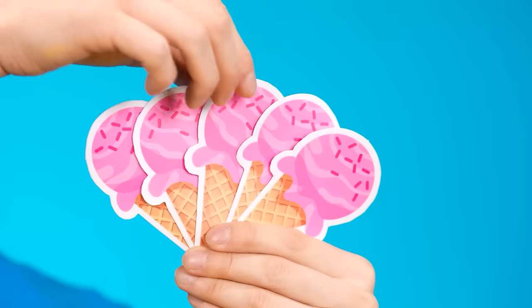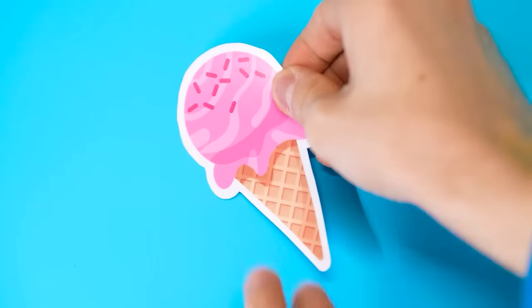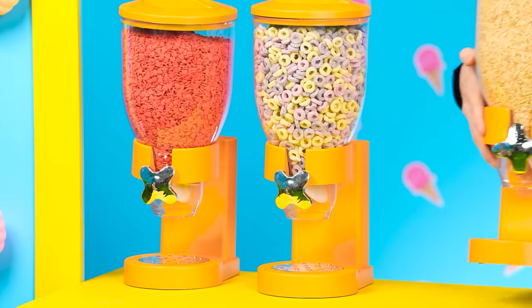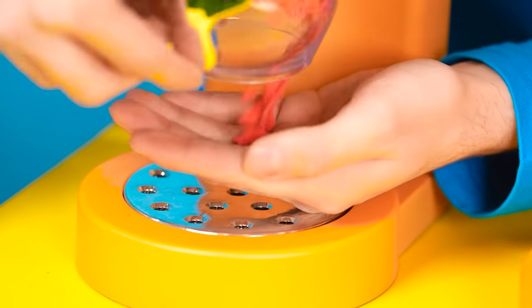And now it's my turn! I got an ice cream stand! I need to put a couple of ice cream stickers on the wall — I think that will be enough! Now to put up the sprinkles machines so that everyone can have their own sprinkles!